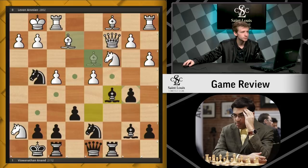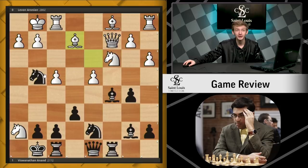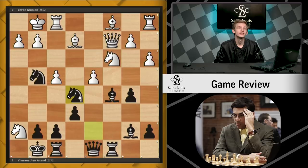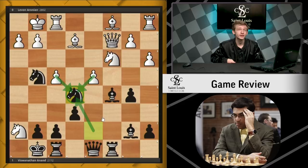Instead, he chose bishop e2, which would be a pretty good move if not for Anand's next move. Once again, if you want to try to find the best move here for black, I will award you three gold stars if you manage to find this move — it's a very, very, very nice one. I encourage you to try. The answer is knight de5. This is the move for black that seals the deal. So in the past two moves, we saw Anand play bishop c5, where the bishop can be taken, and now knight e5, where the knight can be taken in two different manners.